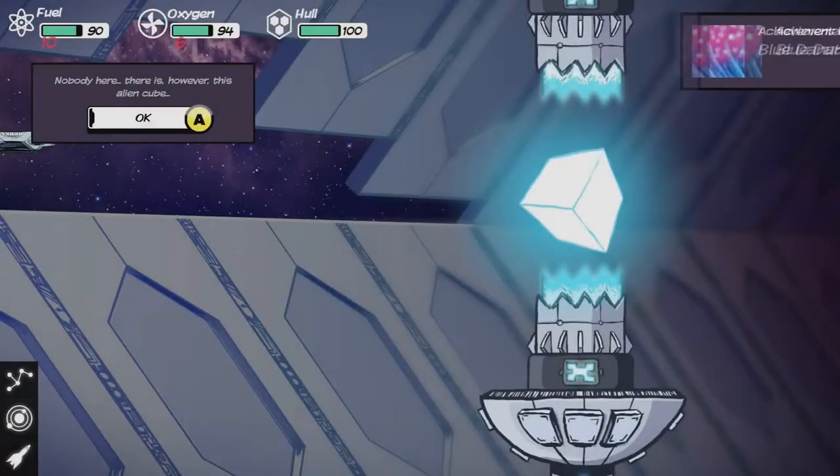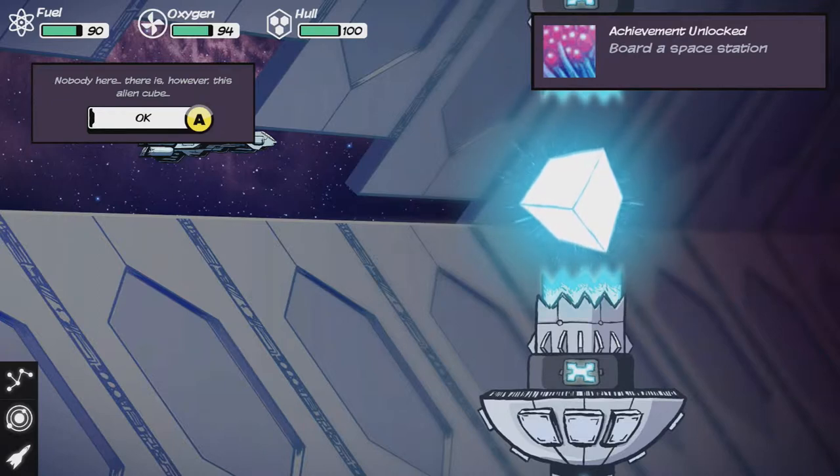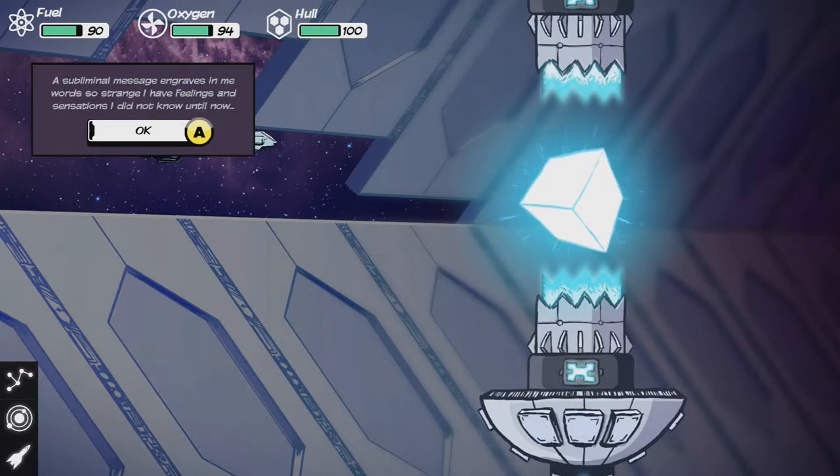Nobody here. There is, however, this alien cube. These are like randomized events. This is a roguelike in the true sense of the word. Every time you play this game, every time you try to make it back to wherever it is you were going, everything's going to be a bit different.